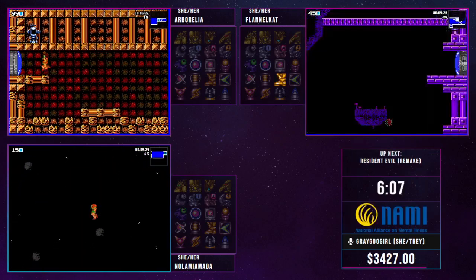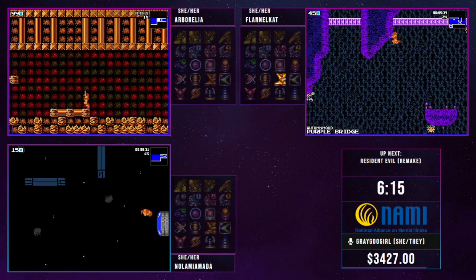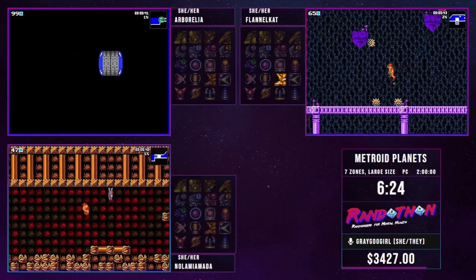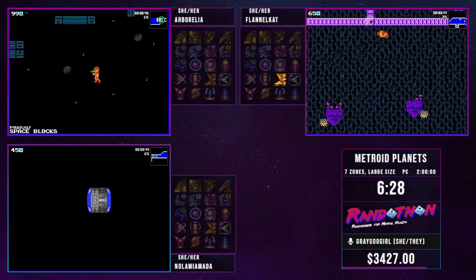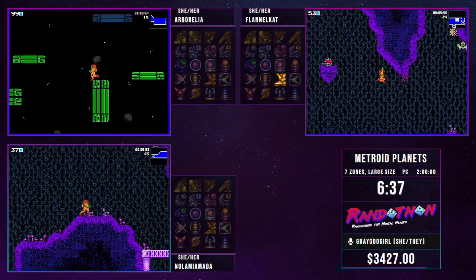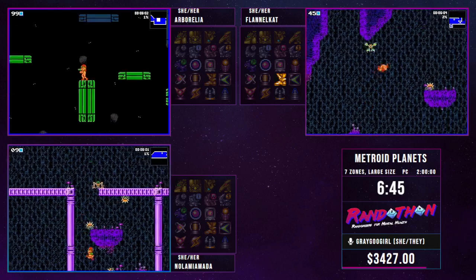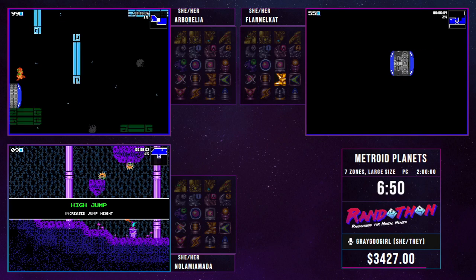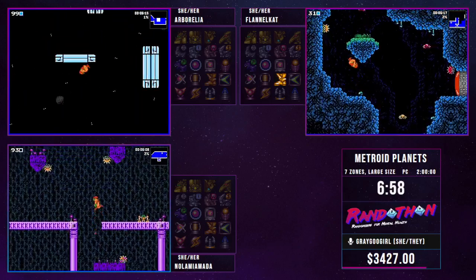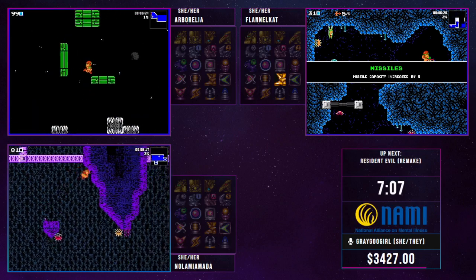Kat now has a whole bunch of different places she can go for progression. You can see her jumps are substantially farther and higher. Meanwhile, Arborellia and Amada are still searching through the other rooms — these are large rooms, a lot of space for hiding things. Cat found a different set of missiles, which will work fine. Having missiles now enables her to do several things, specifically opening red doors like the one she's about to open. It takes five missile contacts to open a door, and she hit an enemy with one, so the door didn't open.